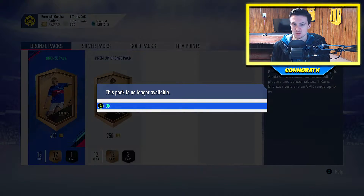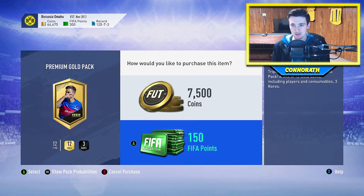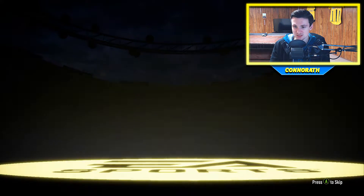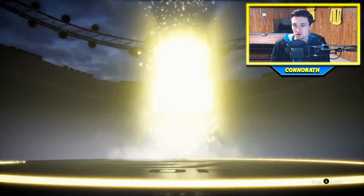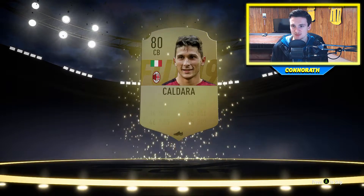Now we go on with 300 FIFA points, so we can open two of these bad boys. Sweet, okay — just two gold packs, see if we get anything. Probably not, honestly, I might even be shocked if we do. Oh, I thought we got something. Center back Italian — Kaldara.